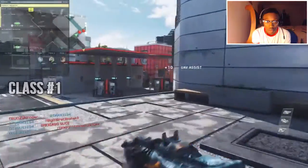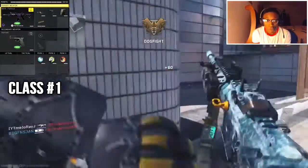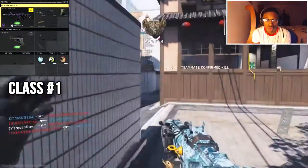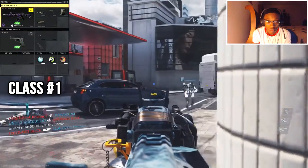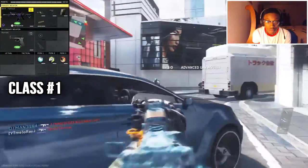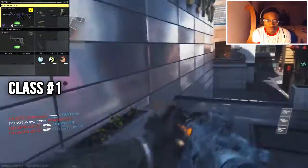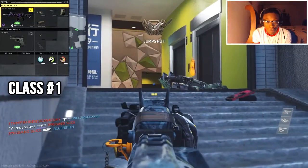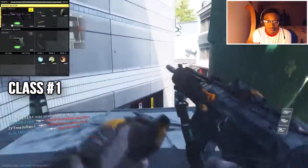The first class is the NV4 Fallout. The NV4 Fallout is probably the most popular gun to drop a de-atomizer with — no joke. We're going to use ELO sight, suppressor, quick draw, and extended mags. That's a great combination for the NV4 Fallout. You don't need a grip because it has great accuracy and does not have much recoil. The suppressor keeps you off the mini map, and the enemy doesn't even know where you're shooting from. Quick draw lets you aim in faster so you can get the first shot off in a gunfight.